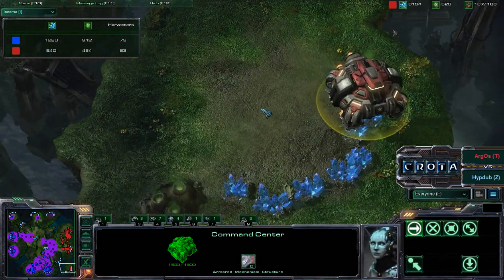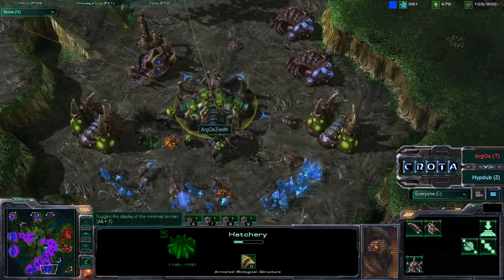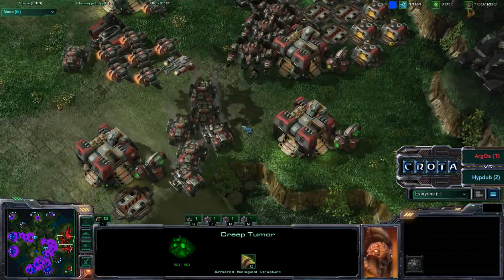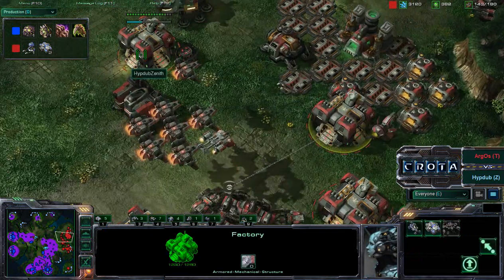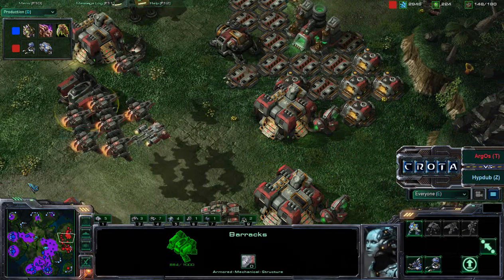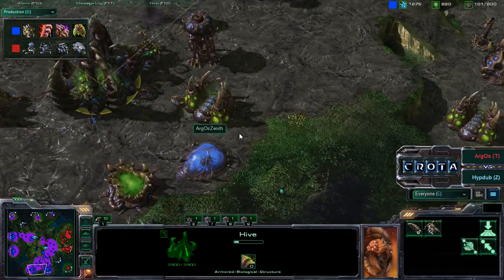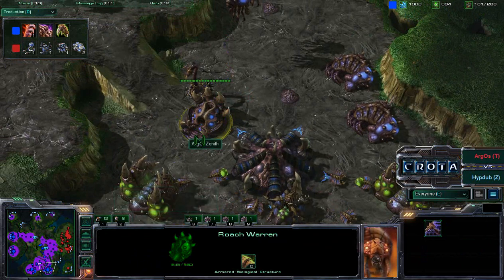HupDub Zenith lifted off a command center and did not upgrade it to an orbital command — not quite sure why he did not load up some SCVs. HupDub Zenith is sitting on about 3,000 minerals, so even very strong players sometimes fall behind in their macro. He should go ahead and continue to produce more units, and should try to produce some hellions — maybe even do a tech lab swap in order to produce some marauders to deal with the amount of roaches coming in from Argos Zenith.